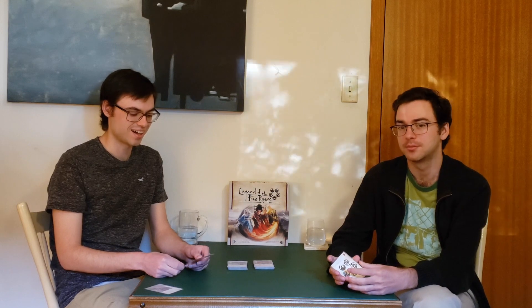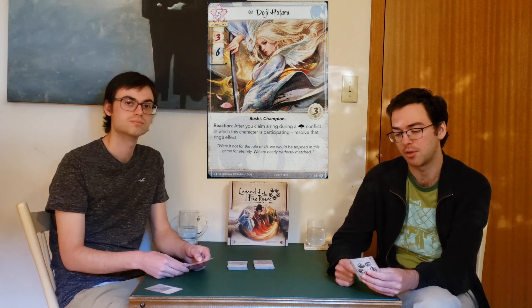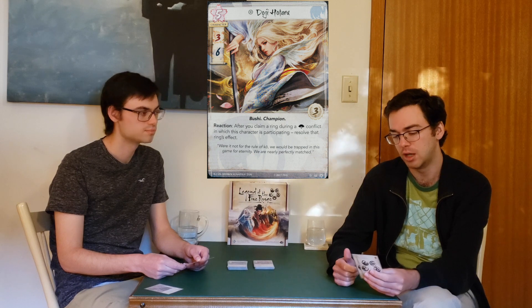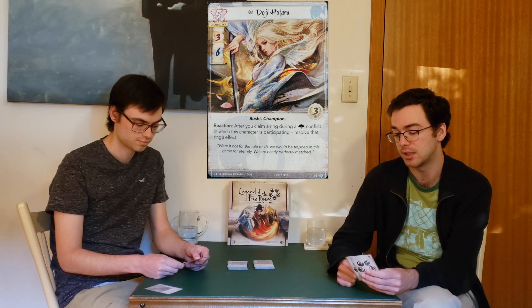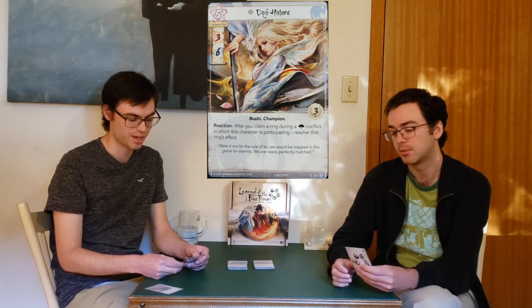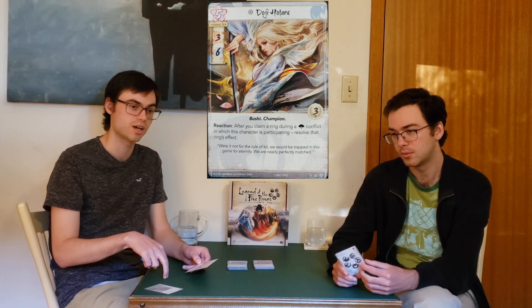The last character — they've saved the champion for last — and that's Doji Hataru. Five cost, three military, six political strength, three glory, Bushi and Champion traits. Relevant traits, especially the Bushi. Reaction: after you claim a ring during a political conflict in which this character is participating, resolve that ring's effect. Importantly, it doesn't say while attacking — you can use this on defense too. I think this card is better while attacking because getting the ring effect twice is extremely good.